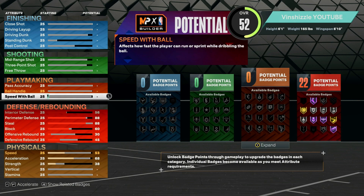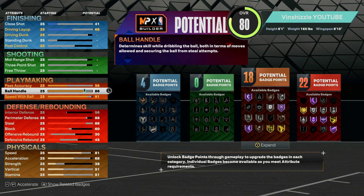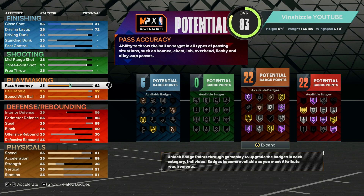Moving on to playmaking: speed with ball, we are going to move up to a 91. Once we get that speed with ball up to 91, we are going to put our ball handle to a 92. And then finishing it off, we're going to go 80 on the pass accuracy.